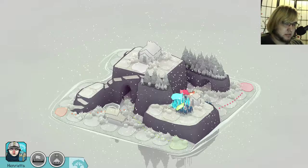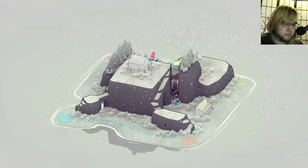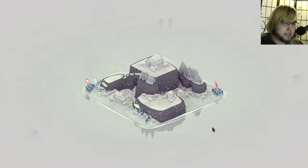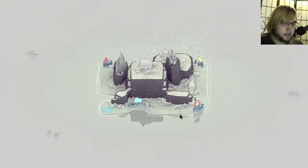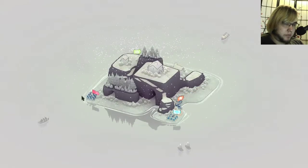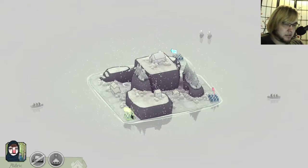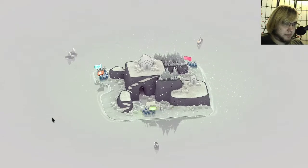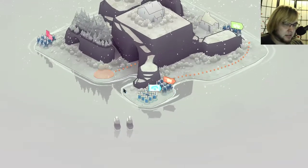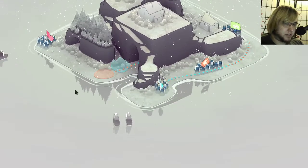It was snowing last level and it's snowing again. Oh god — I'm under attack by a trident, man. This is a three-pronged attack. And of course they're going there, not where I actually fortified.